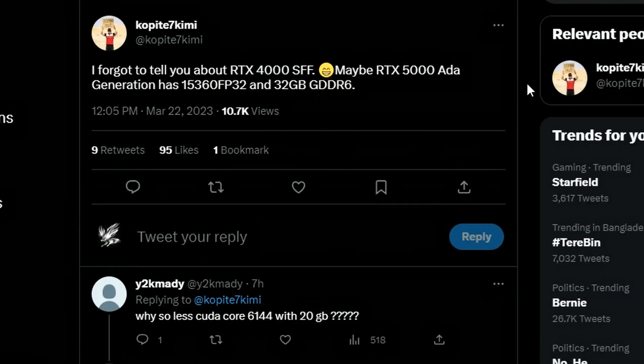Next, there's a tweet from the leaker Kopite7kimi saying the NVIDIA RTX 5000 ADA workstation GPU may have 15,360 FP32 cores and 32 gigs of GDDR6 memory — not GDDR6X, which makes sense for a workstation GPU since GDDR6 is cheaper and more efficient. They're going with the RTX 5000 ADA naming, separating the workstation line from the gaming lineup, which kind of makes sense.